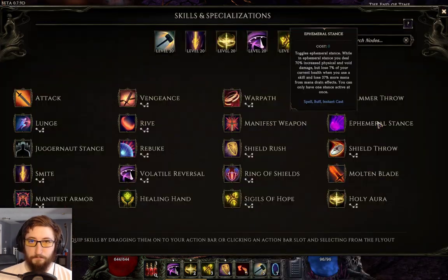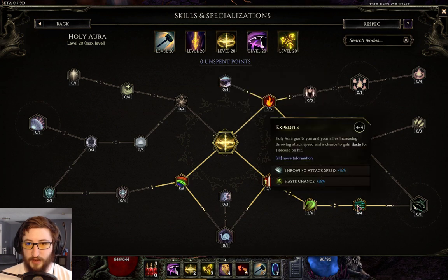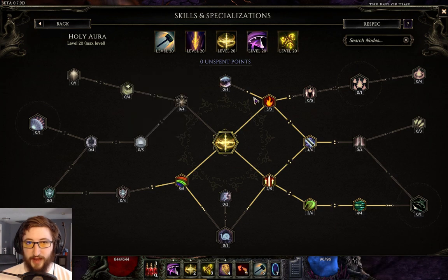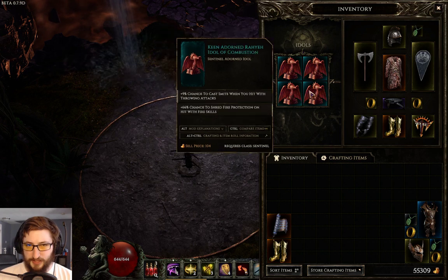We take Paladin so that we can get 16% attack speed here, and 16% throwing attack speed here — this is doubled when active. We use Smite with Keen idols, chance to proc Smite on throwing attack.